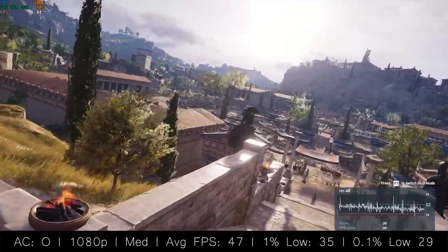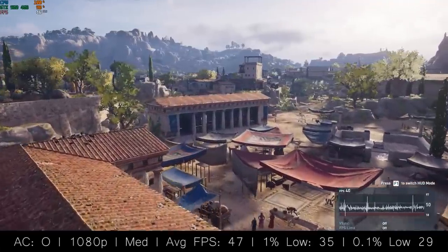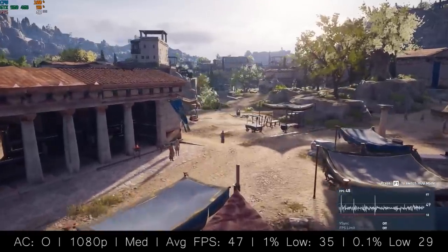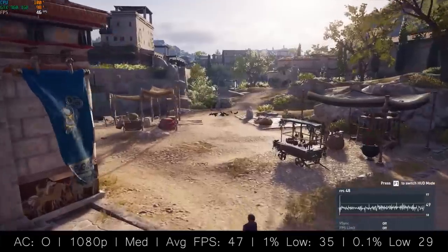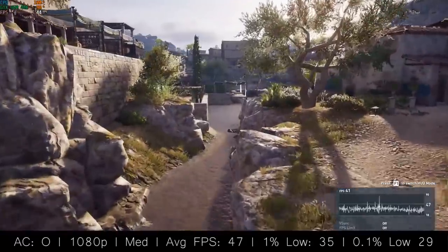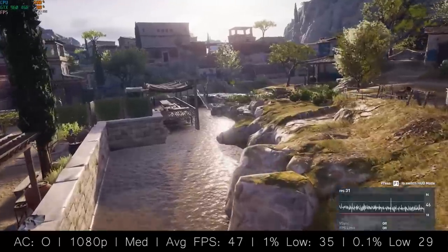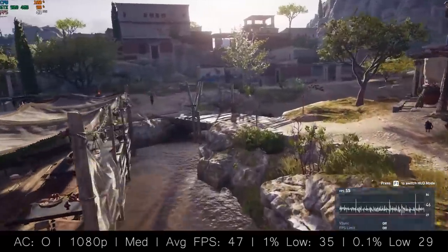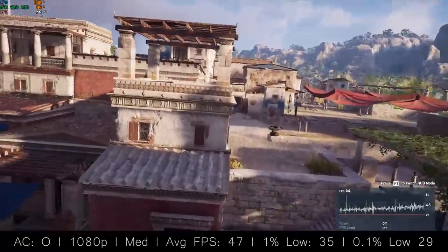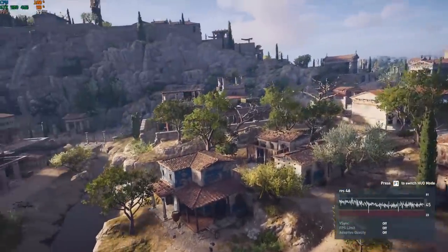Moving on to Assassin's Creed Odyssey, the CPU proved more of a problem here. Assassin's Creed runs better with more cores — a Ryzen 5 1600, for example, is ideal — and more often than not the CPU will be running at 100% usage if you have 4 cores or less. That said, the 960 was also maxed out, so it's a balanced bottleneck. We were still seeing respectable frame rates at medium settings, hovering around 50 FPS on average.